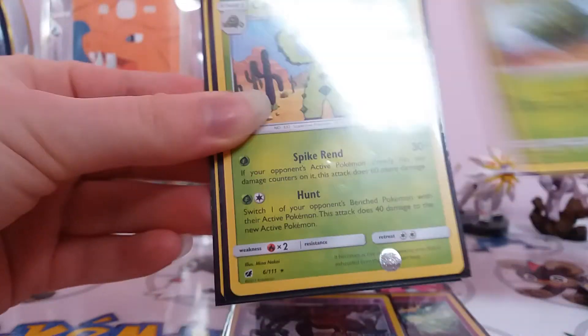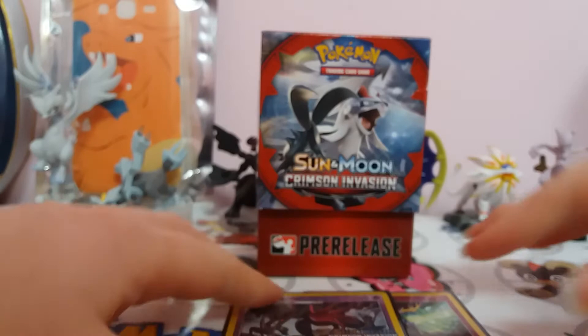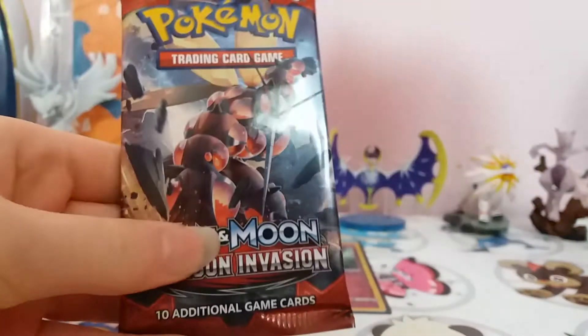Cacnea. Another Cacturne. And another Cacturne. And another Cacnea — I used those in the deck. And then I've got three boost packs for the new set: two Guzzlords and one Buzzwole.